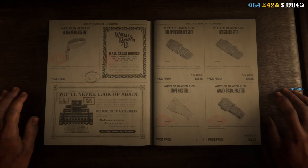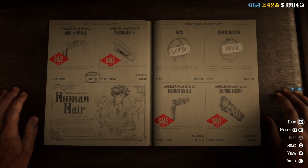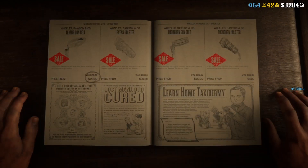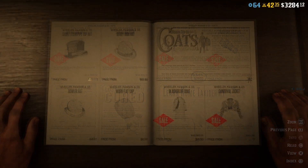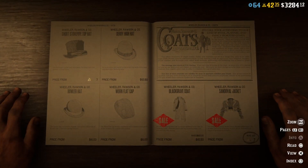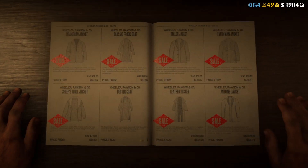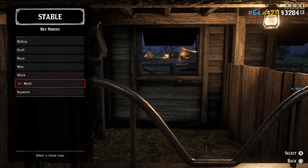This week there's a discount on all the role gun belts and on all the role holsters — that's good. And there's also a discount on all the coats this week. I like this one.